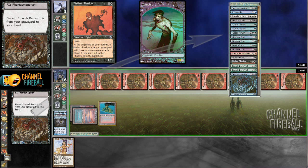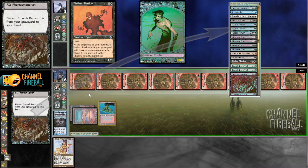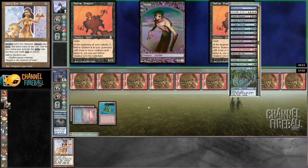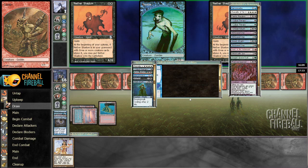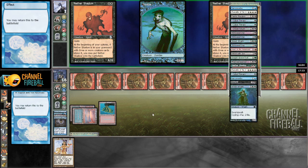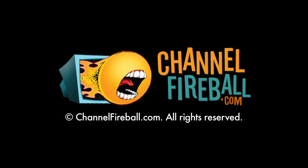Wait — was there another? Oh, there was another Phantasmagorian in hand. Well, in that case I just lose. But I don't really think I have much of a choice there, since if I don't attack my opponent hits too many different things to just win anyway, and would've hit the Ichorid to kill me in a similar fashion. So my opponent has dredged up a victory.